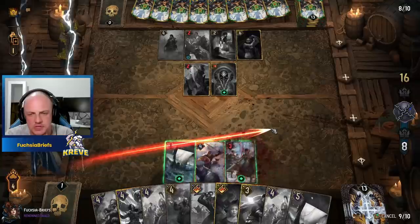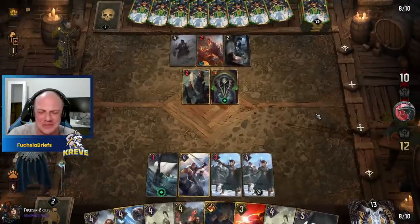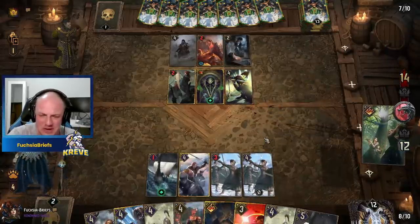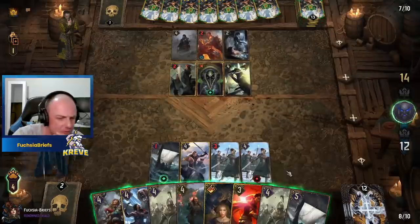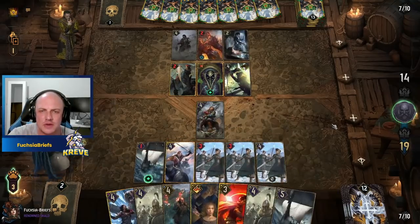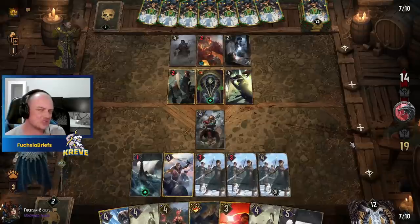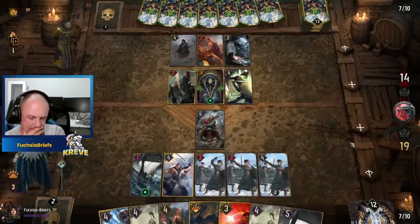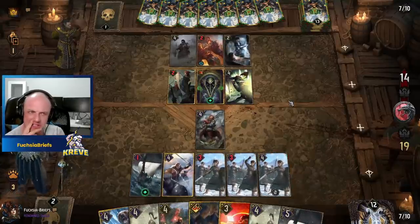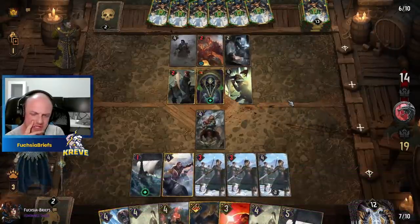I'm going to use one leader charge on the Queen's Guard — sensational. Let's go for the six damage there. So we want to retain three charges. It's mill — we knew it! So we don't want to be thinning if we can help it. We'll just play a humble Scout on the melee row and use one more leader charge on the Queen's Guard — the other three are retained for the Champion of Svalblod, if it's not milled of course.